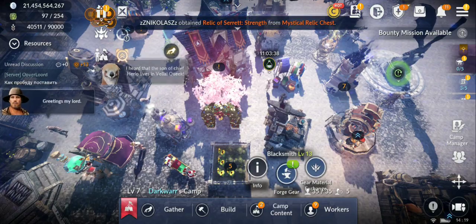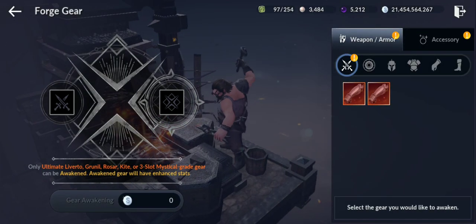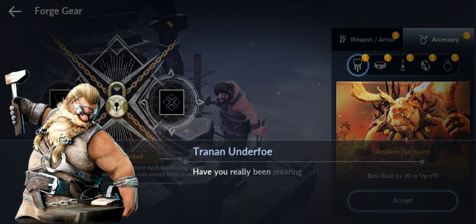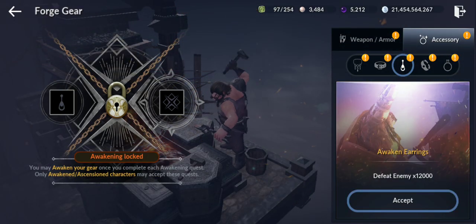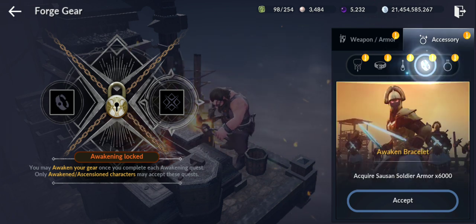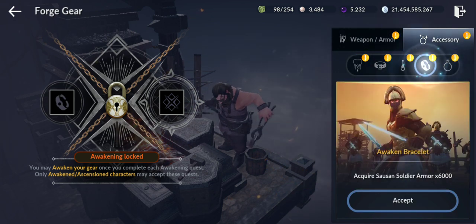For accessory awakening, you go here and accept some quests — boss rush level 30 up to 15 times, defeat enemies, ancient ruins level 9 or higher, 10 times. For accessories you have to complete a series of quests, similar to gear awakening, but this time you don't have to kill any world boss, which is good. You might be able to finish them in one day.